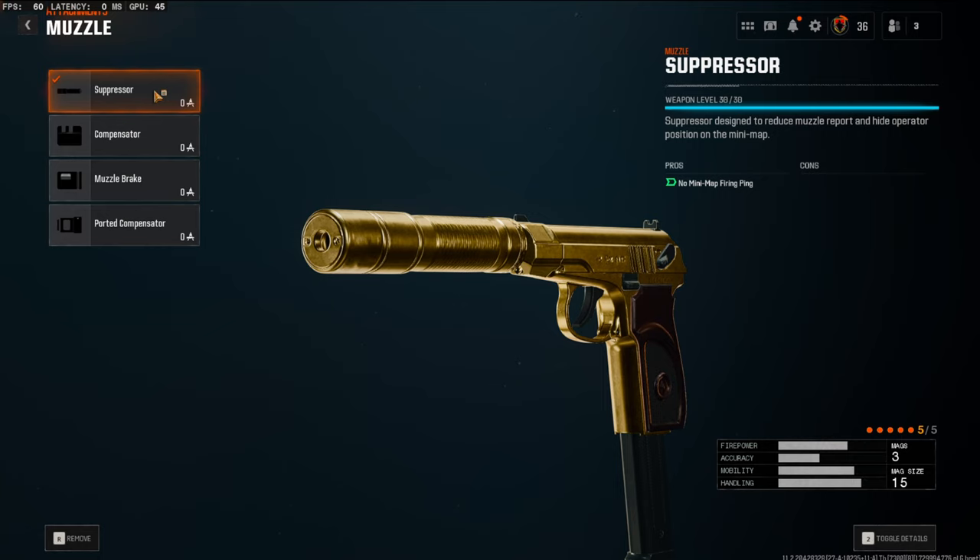Starting off on the muzzle, I'm going to be using the suppressor. Whenever I was getting this gun gold, I noticed a lot of times people were running at me trying to find out where I was. So using the suppressor helped me stay off the minimap and made it a lot harder for enemies to find me.